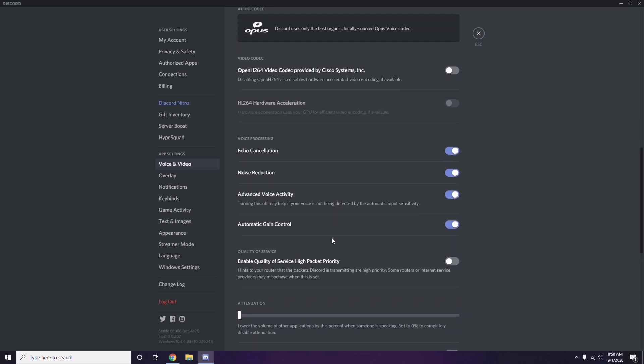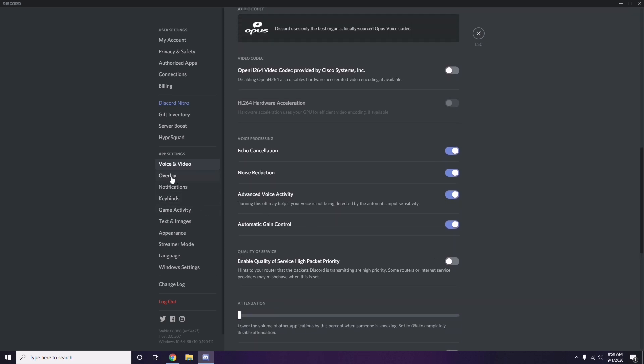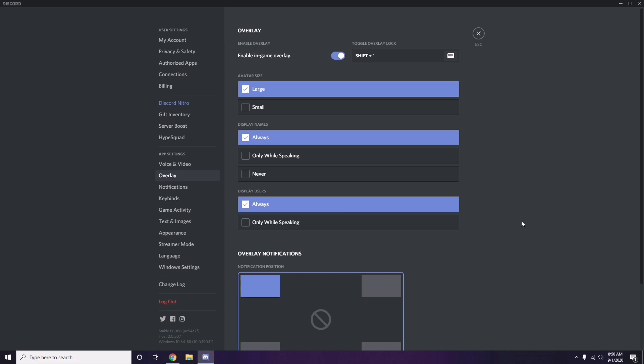Next, go to Overlay, which is below Voice and Video in the sidebar. Click on it, and from here you can turn off the in-game overlay. The 'Enable in-game overlay' option is turned on by default in most cases — you have to turn it off.